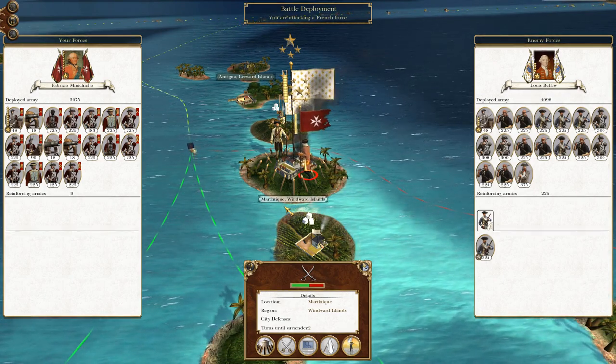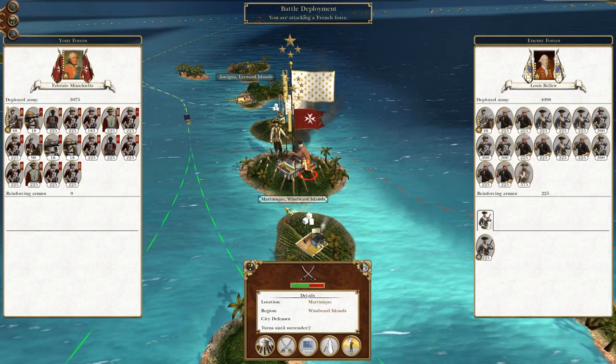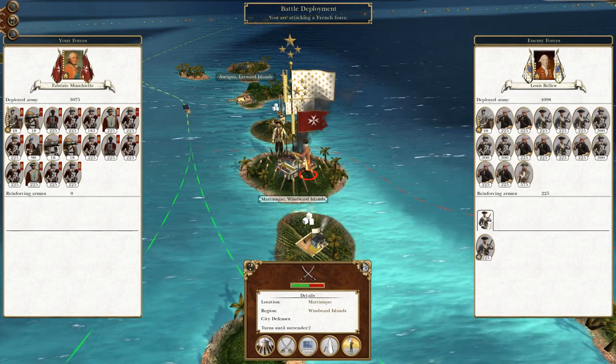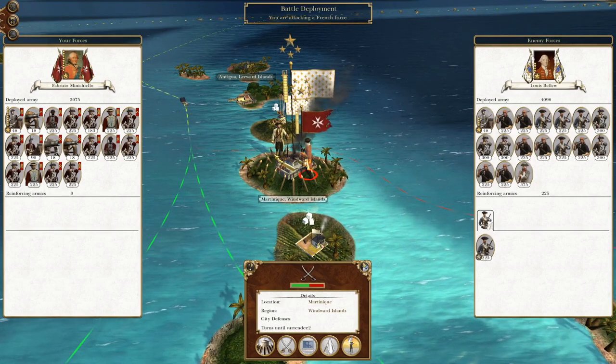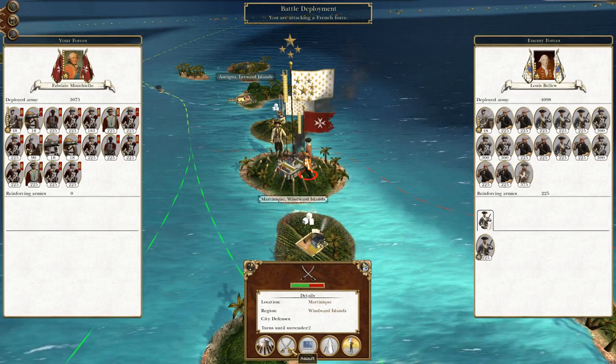What's up guys? This is the Riveman and I am back to bring you to the next episode of my Empire Total War Let's Play as the Knights of St John. To remind you where we were last time, we were beginning our offensive against the French with the attack on their forces in Martinique. Without further ado, let us engage.